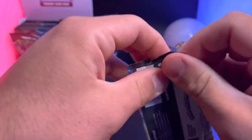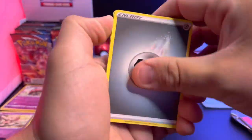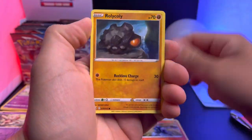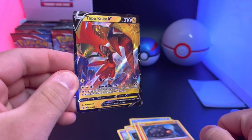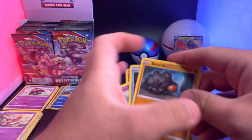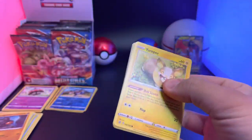Got to pull an alternate art Grumpig. What's this — Timber, Slowpoke, Corefish, Slandered, Roly Coly, Mr. Rhyme — and there's our first hit of the box: a Tapu Coco V! There we go, look at that! Pulled that card before, but our first hit of the box. Battle Styles is a very difficult set to pull.